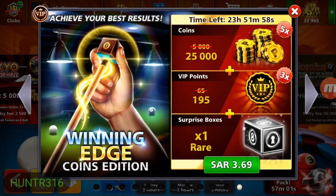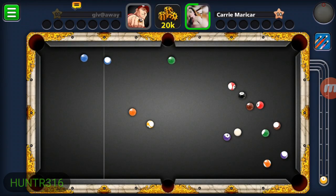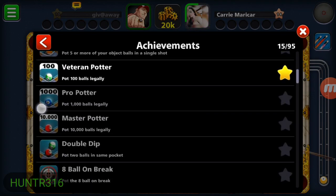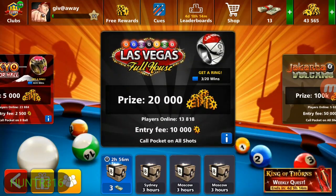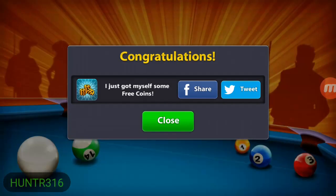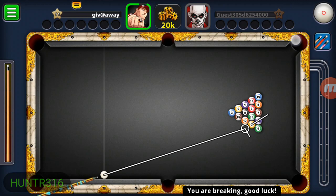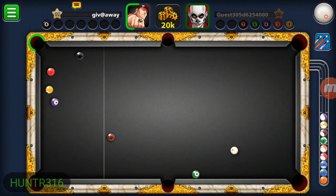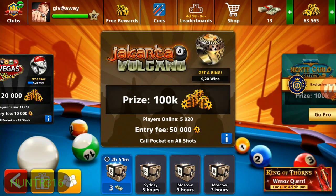If you have a better cue you have a better chance of clearing the table, because many opponents won't have good cues and will make silly breaks. Then you'll have to take some risk and most of the time you're either going to pot the black or scratch. Keep building coins to get to the Jakarta table, but with only 50,000 coins don't risk it - if you lose Jakarta at 50,000 you're broke back to zero. Keep playing small tables to collect more and more points.